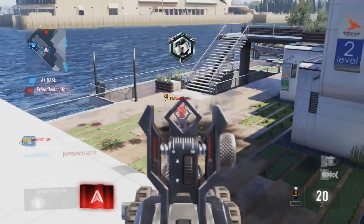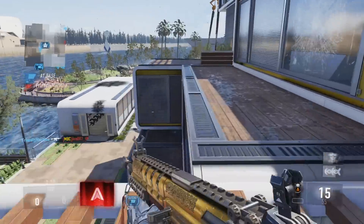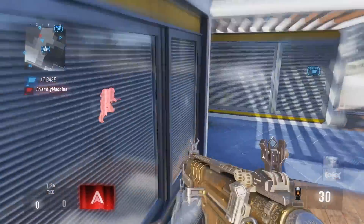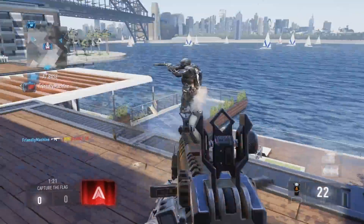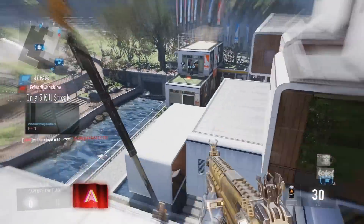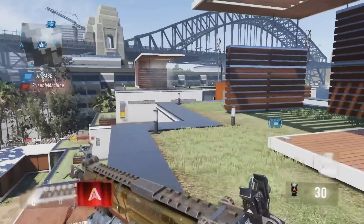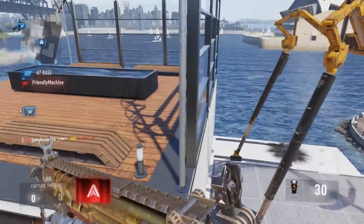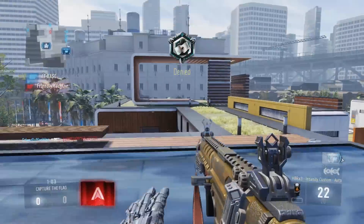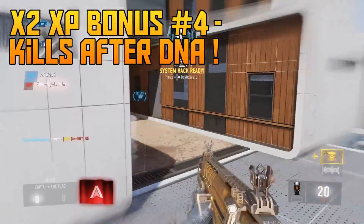If we stopped there, we'd be at x8 XP, and I know a lot of people make videos on how to rank up fast in Call of Duty Advanced Warfare only getting up to the x8 multiplier. I haven't seen anyone make a video on the x16 multiplier, and there is even potential for x32 and x64 XP — a triple DNA bomb would be x64 XP. Working backwards from that, the next XP multiplier in this strategy is actually getting a DNA bomb.